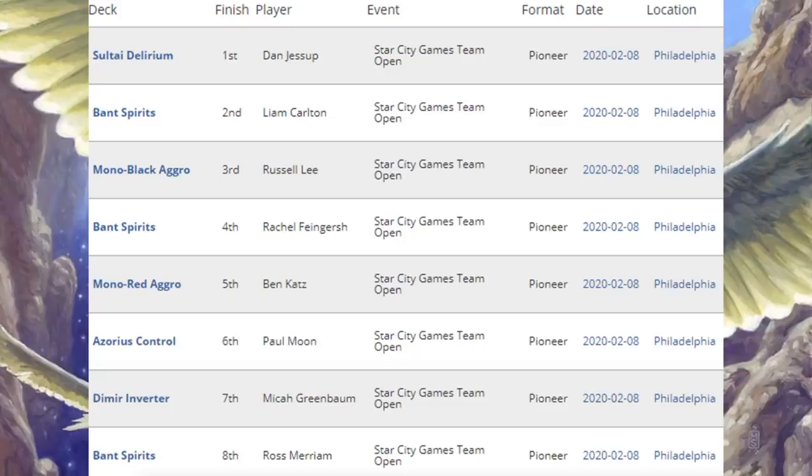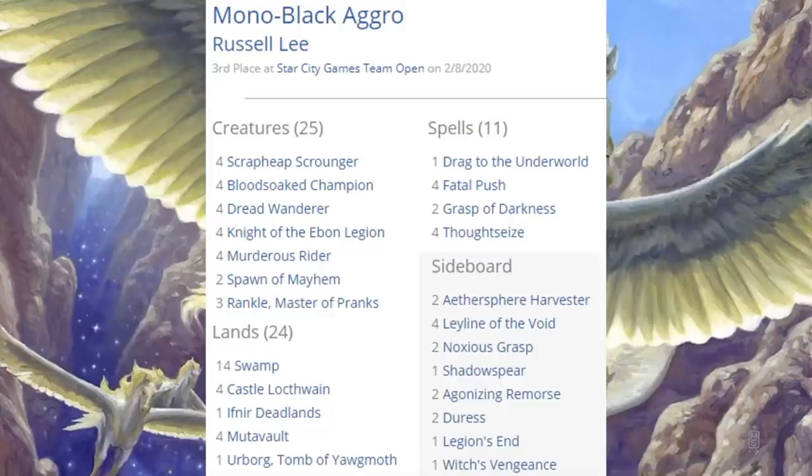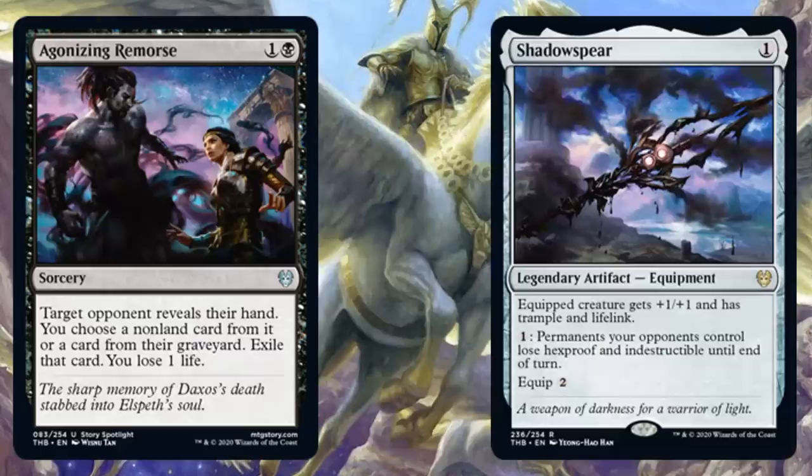Let's take a closer look at some deck lists. The third-place team was running a Mono Black Aggro deck — very similar to what we saw last week, but the deck continues to perform very well. I saw more of these performing well this week compared to Mono Black Vampires. There are still some of those that can put up good results, but when you look at the top finishes, you're not seeing as many of them this week. In the main deck, you do have Drag to the Underworld from Theros Beyond Death. In the sideboard: Agonizing Remorse and Shadowspear.